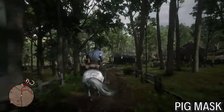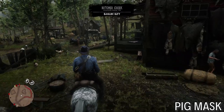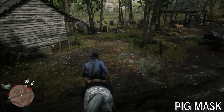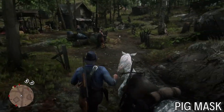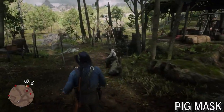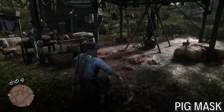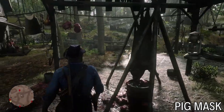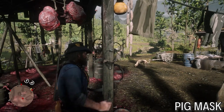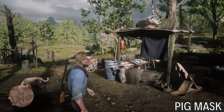The pig mask is in Butcher Creek — it's a specific named area northwest from the Van Horn Trading Post. Coming to this area, you would not think there'd be a special mask here. It's not immediately obvious, but see where all this slaughter is going on — there's a lot of loose meat and stuff over here. That's where it is, on one of these random posts. There it is — pig mask. Why would someone make this? This thing is grotesque. That is gross, but there it is.